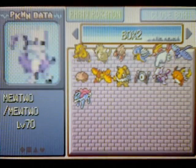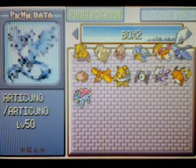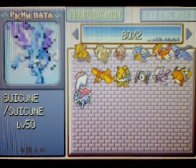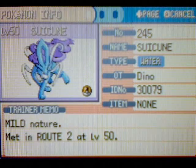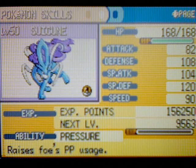Alright, so we have Mewtwo as well. We have Articuno, Moltres, and Zapdos is in my team right now. Here we have Suicune — as you can see it has really good defenses and also pretty good special attack.